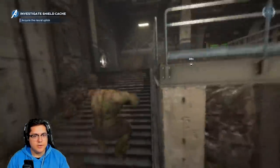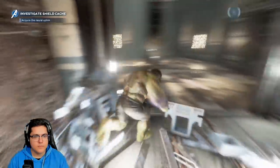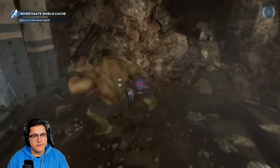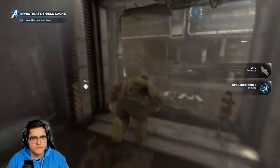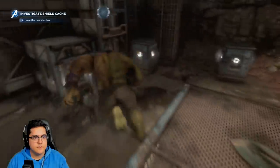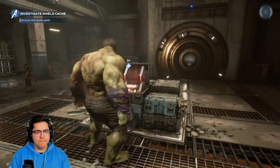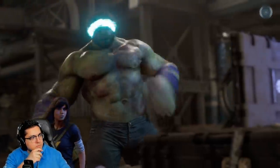Acquire the neural uplink - let me bust open these boxes. I feel like we're probably going to run into some enemies. Another stronghold box - wow, war zones have a lot in them. This is a war zone mission, which is interesting. I thought we were going to have story missions, but I guess we've done all the story missions.